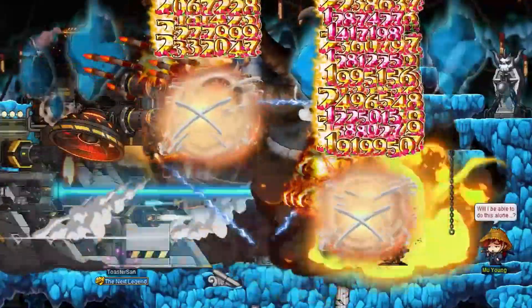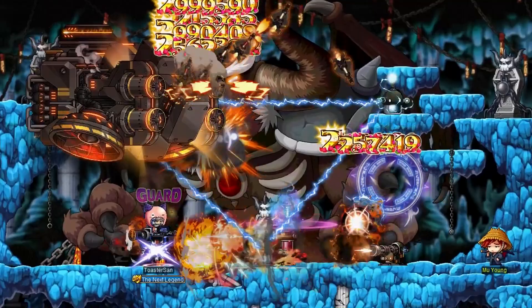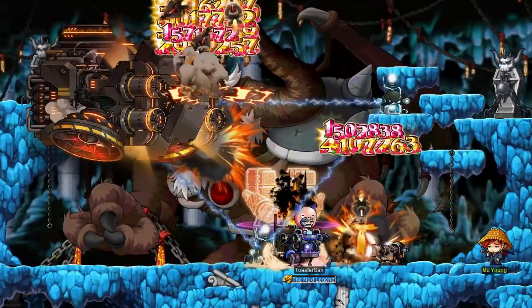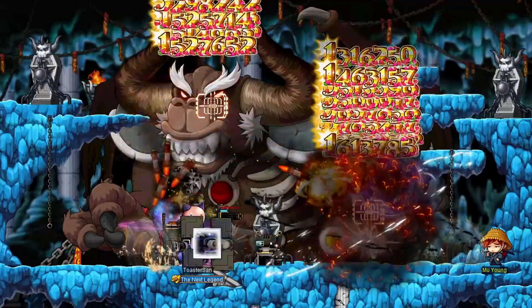Mechanics can also transform their mecha into attack mode dealing more damage against single targets, and in this mode their homing missiles spread a lot more at the cost of reduced damage. Mechanics have plenty of HP, passive skills that reduce incoming damage, and an up jump that will go as high as possible as long as there is a platform to reach. Overall another class that requires a bit of setup but can really pack a punch.